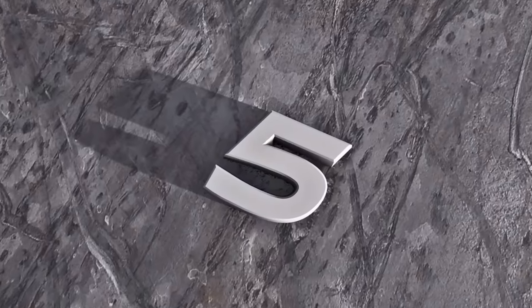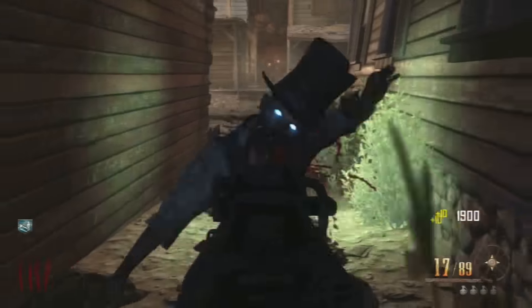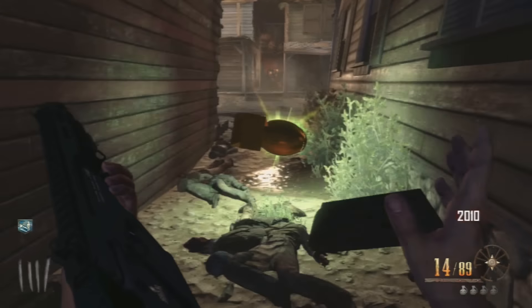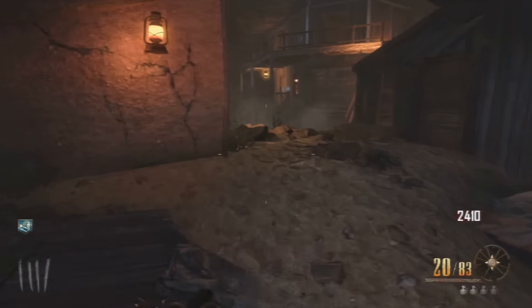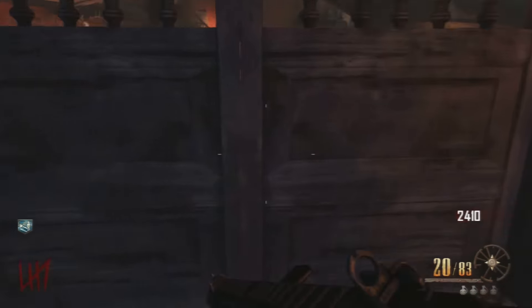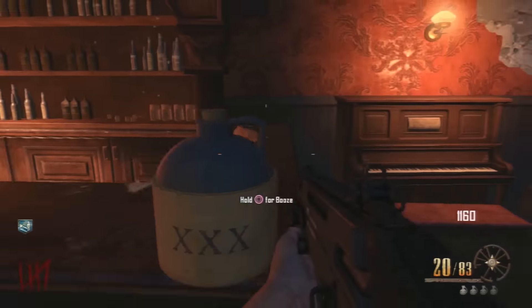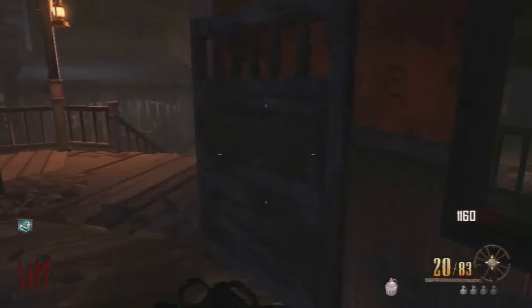Coming in at the number 5 spot, we have the SMR. Straight off the bat I'm going to say that it's a terrible gun for a few reasons. First of all, I'm at round 4 in this gameplay and it takes me 6 shots to kill 1 zombie. That's pathetic — I'm not going to be using this gun ever again. The only time I'd actually use this gun is if I was doing an SMR only challenge or if I was just getting gameplay for a top 5 like this.